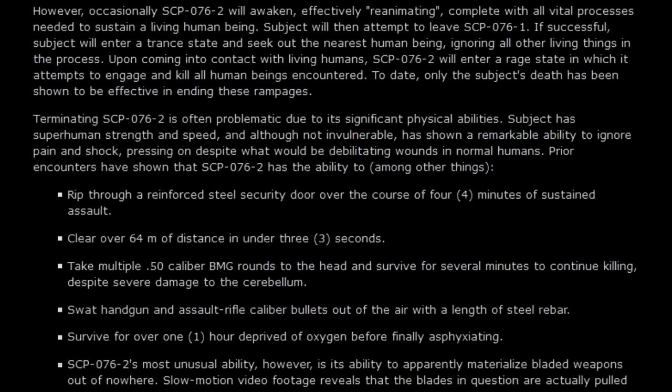Also notable: SCP-076-2 can swat handgun and assault rifle caliber bullets out of the air with a length of steel rebar — honestly that's more impressive than anything else on this list. The subject can also survive for over one hour deprived of oxygen before finally asphyxiating. SCP-076-2's most unusual ability is the ability to materialize bladed weapons out of nowhere.